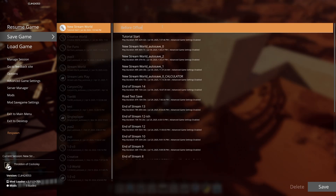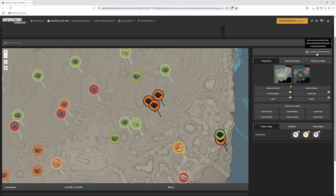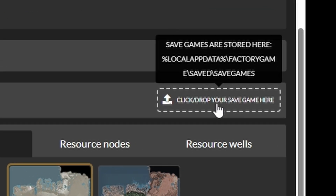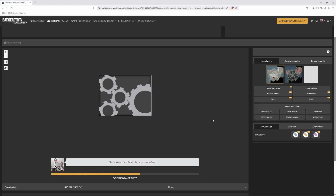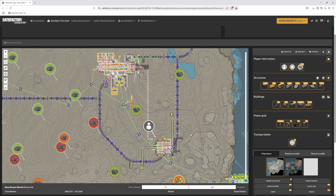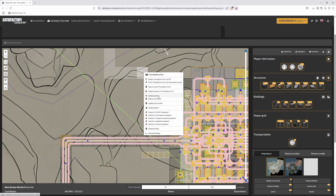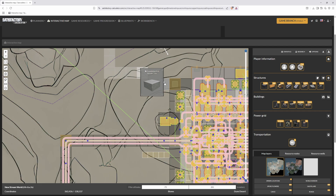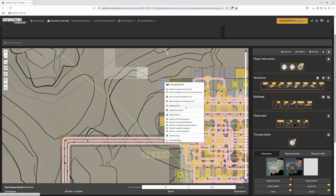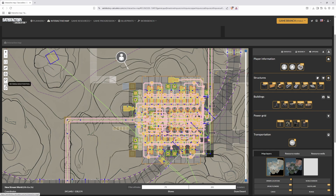From there we're going to create a new save and call this 'before offset', click save, and then head over to Satisfactory Calculator's interactive map. Once you're in the interactive map, click the button to upload your save, navigate to where your save folder is, find your save, and click open — it's going to reload and load up your entire save file. We need to find our reference foundation; you can see it says 82 meters but if you right-click and hit 'update position' it actually says it's 8150, so it does a little bit of rounding. We then find our temporary foundation, which says it's currently at 7900.